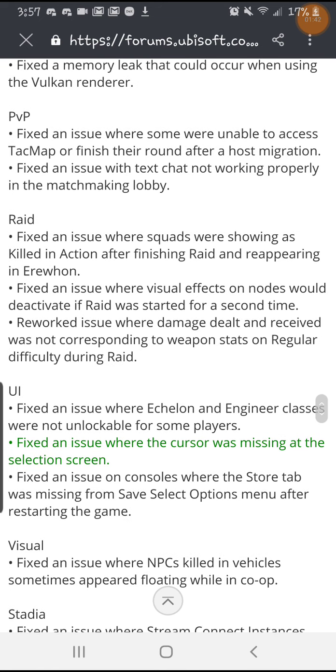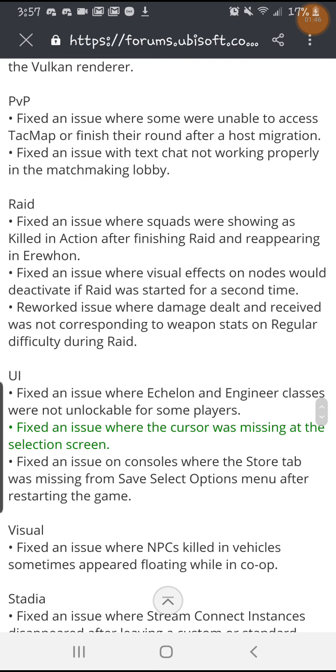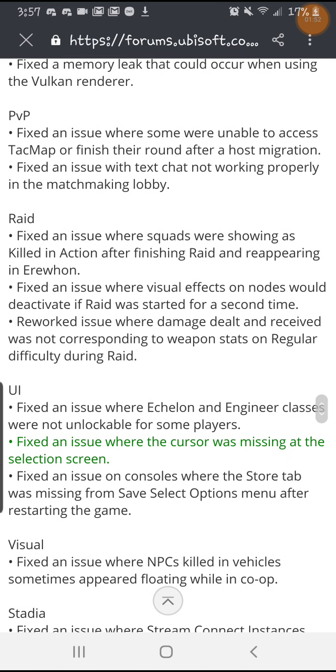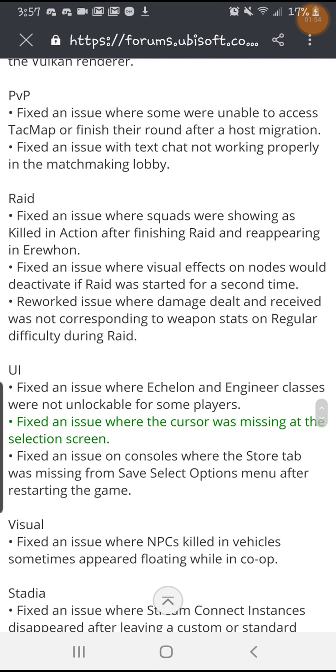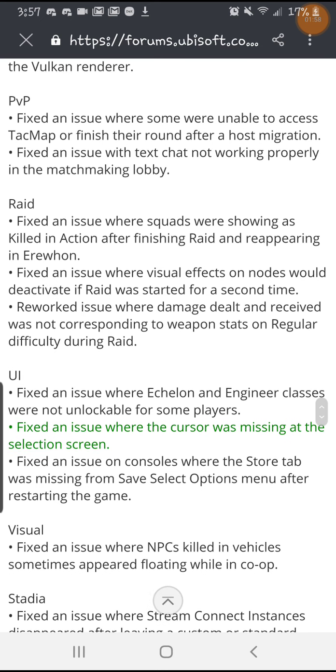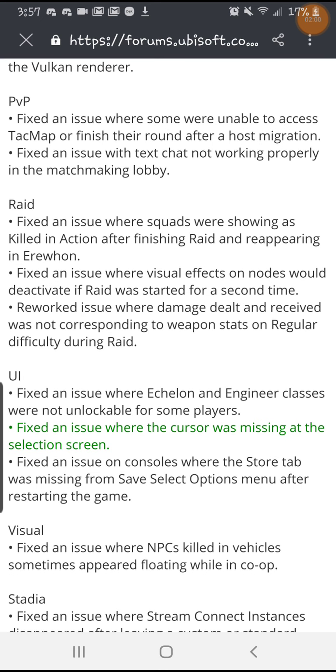They fixed an issue in the raid where visual effects on nodes would deactivate if the raid was started for a second time — so that's where the nodes were white or didn't have handprints on them. They also reworked an issue where damage dealt and received was not corresponding to weapon sets on regular difficulty during the raid, meaning your weapon modifiers just weren't working properly.